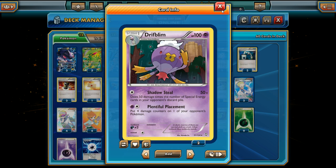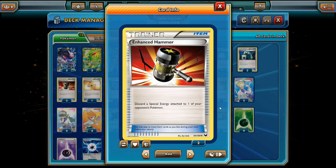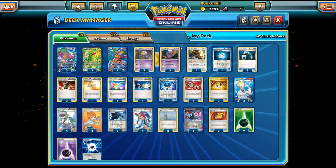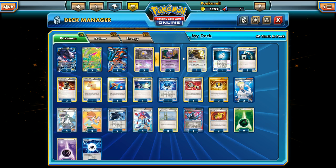200 damage knocks out pretty much everything. So we run Drifblim alongside a couple of Enhanced Hammer to get those Special Energy into the discard pile — a very obvious combo. This is most useful against Fairy decks running lots of Rainbow and Prism Energy, but useful against anything with Special Energy in general. Otherwise it's pretty much worthless; we might use Plentiful Placement to place damage counters, but normally it's dead weight against decks without Special Energy. Still, so many decks run them that we can afford to play it.